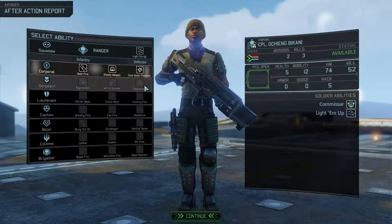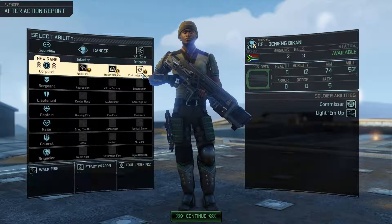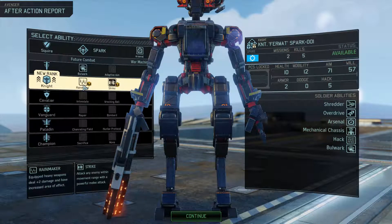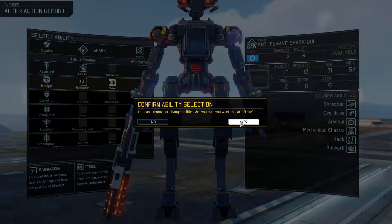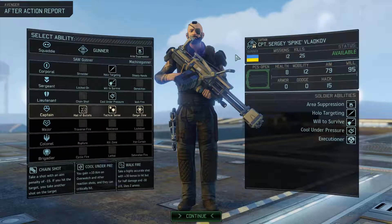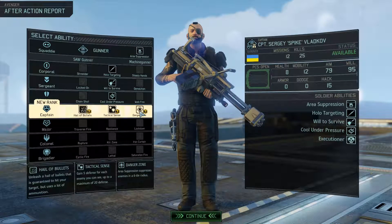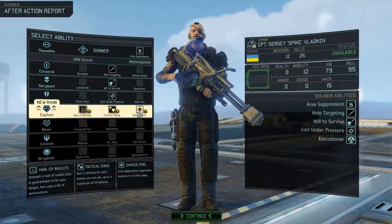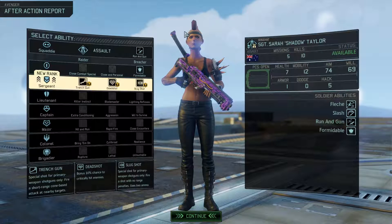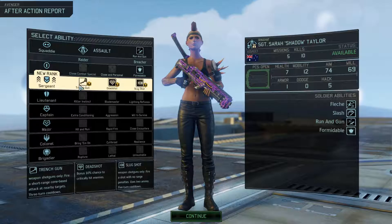Heavy Ordnance — I want as many grenades as possible. We don't have a shredding gunner so I want to make sure our grenadiers have as many grenades as possible when they come on a mission. I was building our last ranger as a covering fire, defensive style — rapid reaction and kill zone, like an overwatch ranger. But I'm considering going more aggressive with Walk Fire, which is like having a combat protocol in your pocket: it uses two ammo but gives plus 30 to hit, almost negating the bonus enemies get from heavy cover.